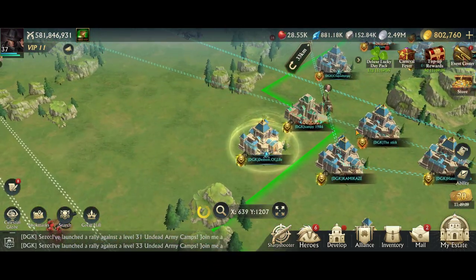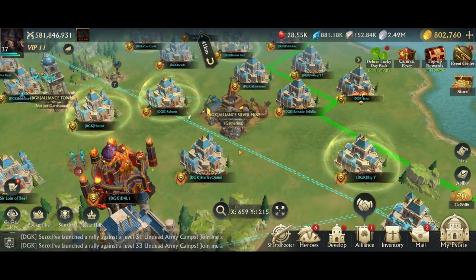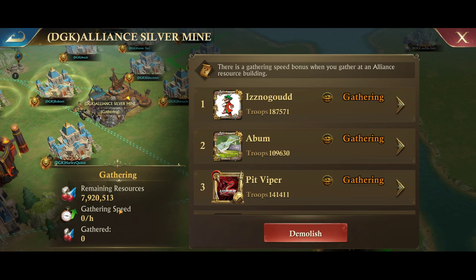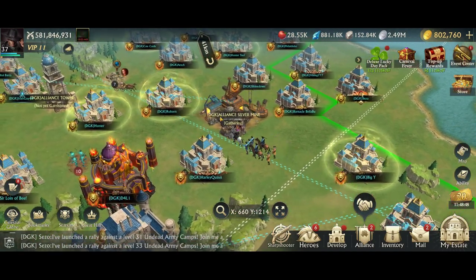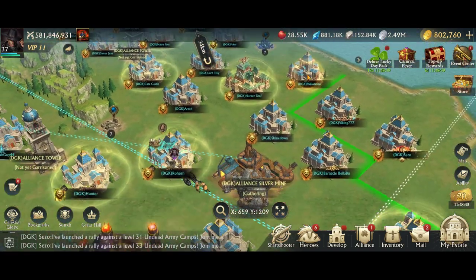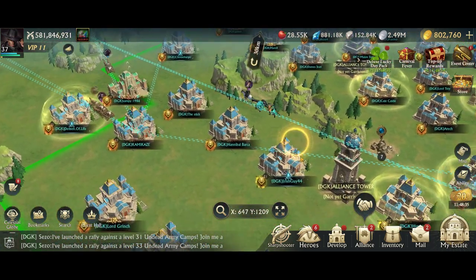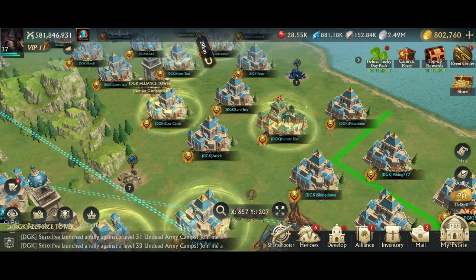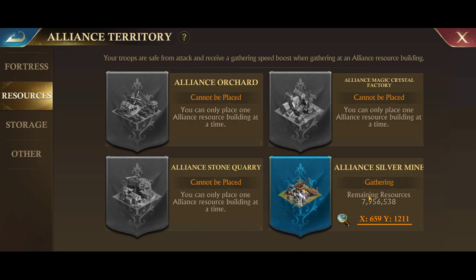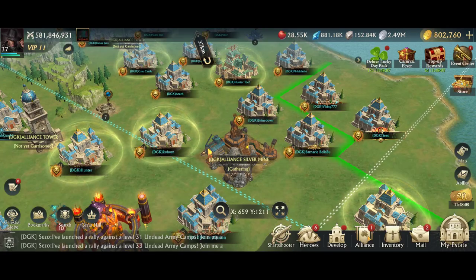The alliance silver mine: when you're gathering in the alliance silver mine, you get a bonus — there's a gathering speed bonus when you gather at an alliance resource building. It's nice to send your troops there to gather every day after reset and you're done with your dailies. I like to send a full march into the alliance silver mine to gather silver. If you can't find it, go to your alliance territory menu, go to resources, and click on it to find your silver mine.